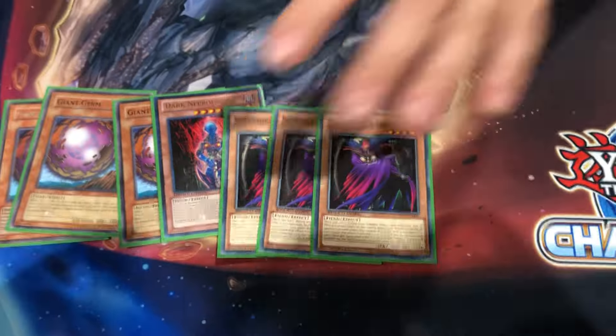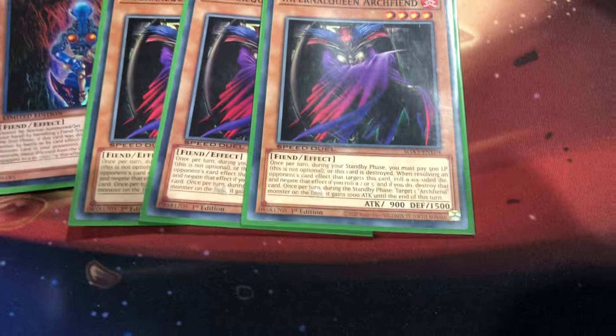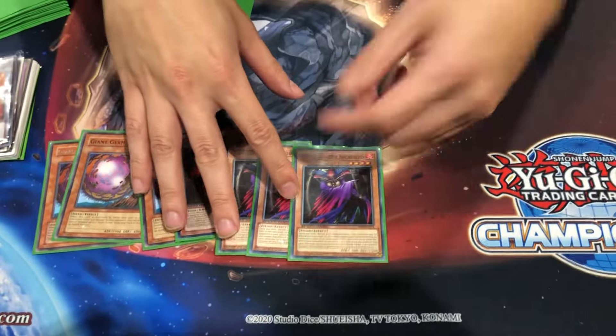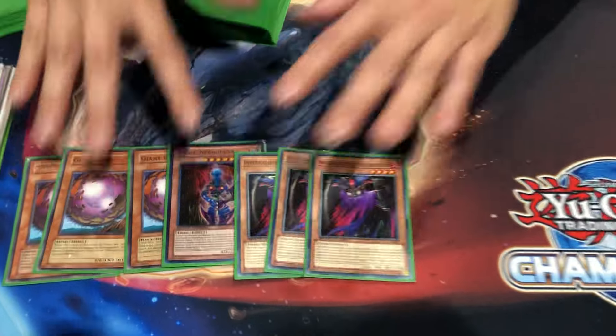In the tournament, people were activating Chaos Sorcerer targeting it. I'd roll a dice, and if I roll a 2 or 5, it destroys Chaos Sorcerer and negates it. Thousand-Eyes Restrict is another one — if it targets this, I roll a dice and if it's 2 or 5, you get the idea. It's also a Fiend monster, so it pairs off really well.